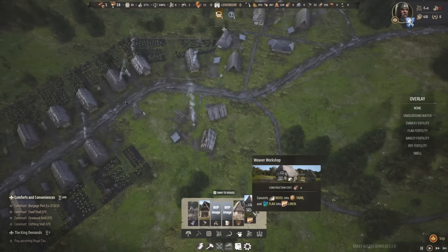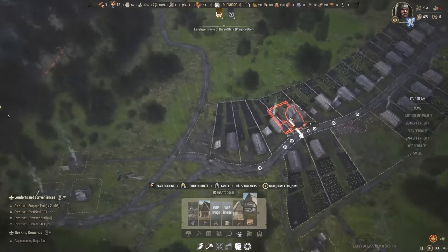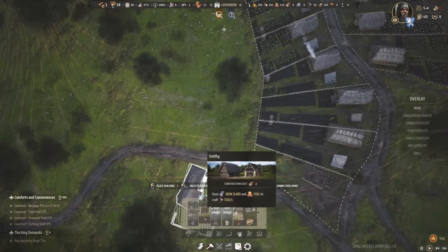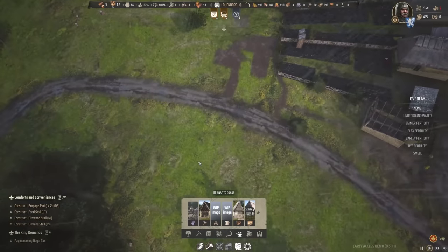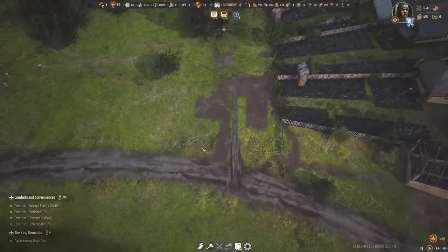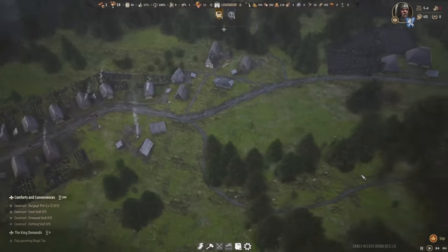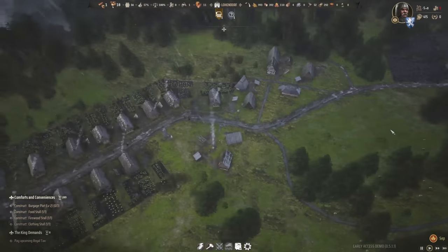I need to go to industry and get a Weaver's Workshop so that we can turn Flax into linen. The Weaver's Workshop could probably go somewhere down here. I could rotate this around, put it right at the back of these houses, turn off the Snap to Roads option. So right at the back of these houses, Weaver's Workshop. It seems a little bit far away from everything, but I don't dislike that it's sort of in its own little patch of land there.